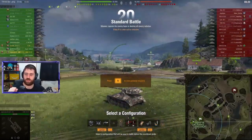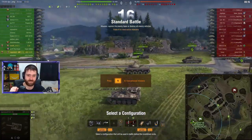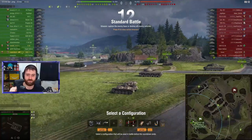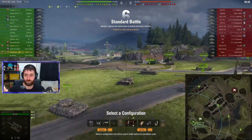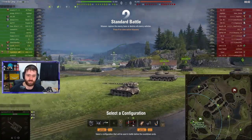Welcome back everyone to some more World of Tanks. In this replay we have Legendary 2015 in a tier 7 French premium light tank. It is the 1357, which is different from the 75, which is the regular tier 7 light tank.